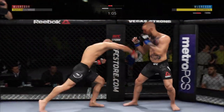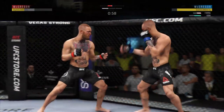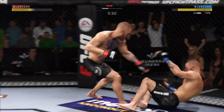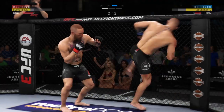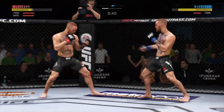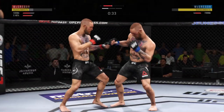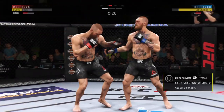Big left hook there. Beautiful timing with the left hand. This could be it right here. Back to the feet. Body kick — look at that. Straight right. Nice leg kick. McGregor gets caught with that punch — not the easiest guy in the world to hit, but he got caught there.